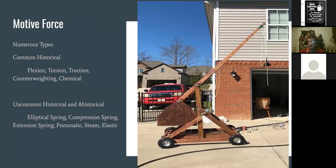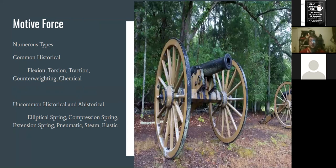Counterweighted engines show up late period for us but are perfectly usable. The next commonly seen historical type is chemical force — gunpowder — and later things like cordite, various forms of explosion. That is the only motive force we can't use in Amtgard, although there are still ways of simulating it.